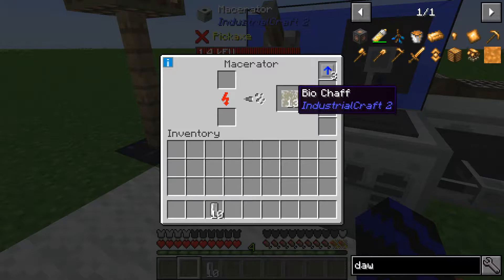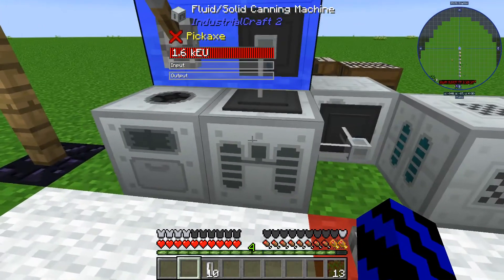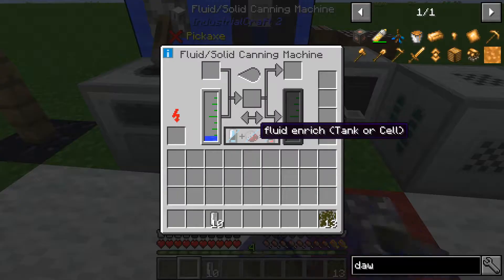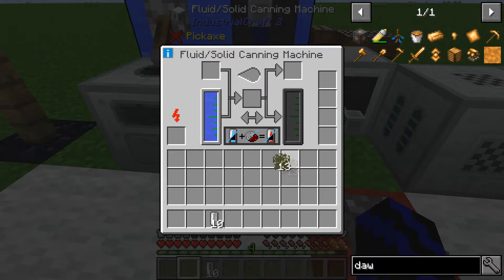There we go — we've got our biochuffs. Take that out. Next, head over to your cannon machine and supply it with water, then switch it to this mode here. You can toggle through the modes and find this one. Then place your biochuff smack bang in the middle.